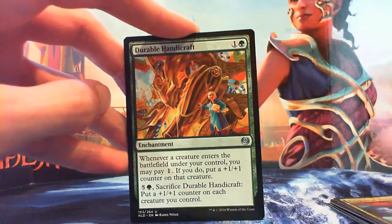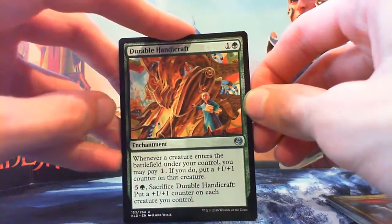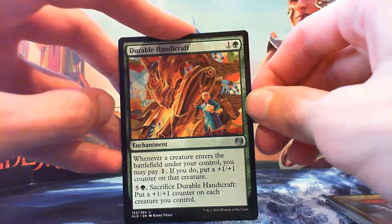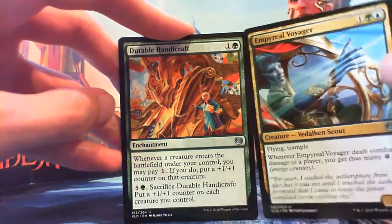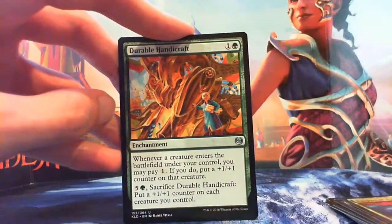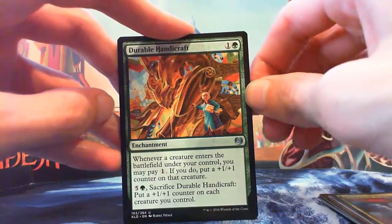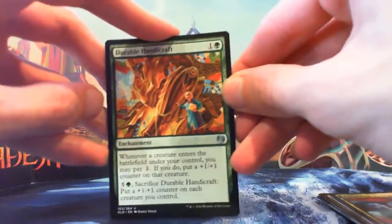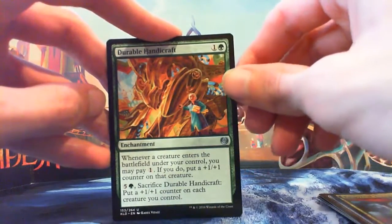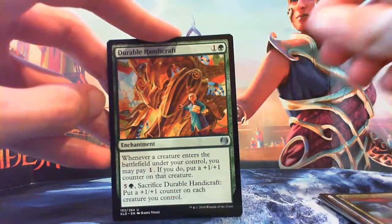Durable Handicraft — 1 green enchantment. Whenever a creature enters the battlefield under your control, you may pay 1; if you do, put a +1/+1 counter on that creature. That works nicely with Imperial Voyager — if you can put a counter on it, you're getting more energy. You can also pay 5 and a green and sacrifice Durable Handicraft to put a +1/+1 counter on each creature you control, which is rather nice.